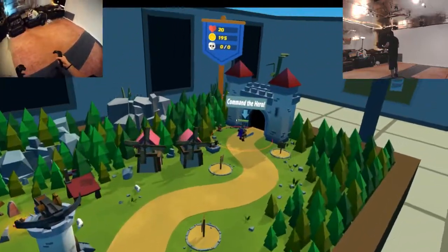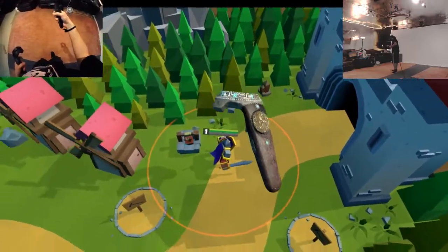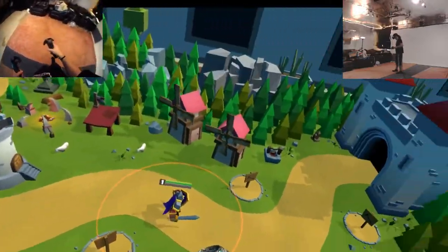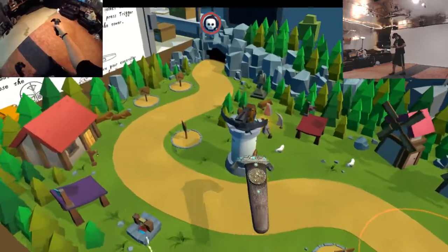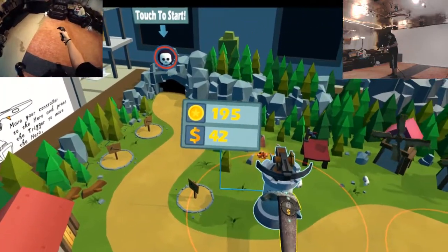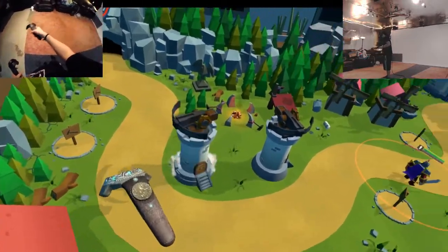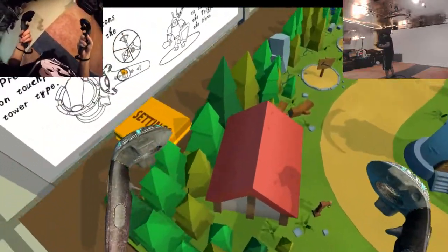Command the hero. How do I do that? Do I just move him? What else can I do? I have 195 gold still. So do I just build another one? I guess I'll just start. I don't want to waste all my money. Oh, that thing got closer.